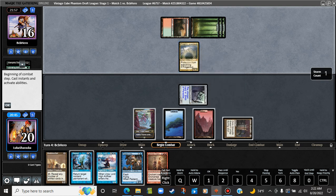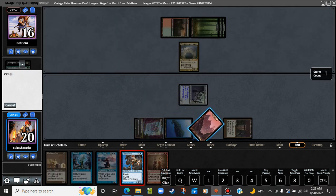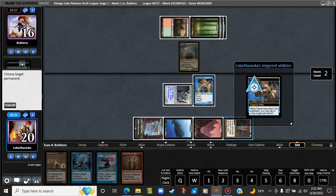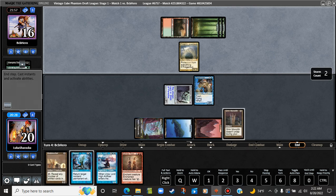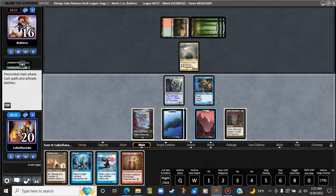Progenitus. Okay. We actually do get the combo here, so we can untap the Grim Monolith. I'd love to untap the Grim Monolith — thank you for asking. Well, you know, sometimes you just draw into a turn four win on the play.